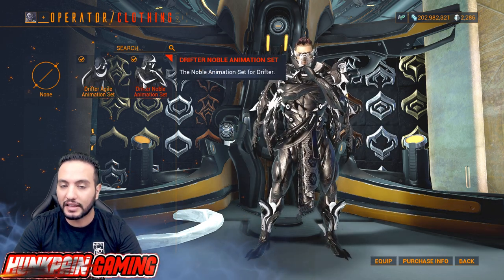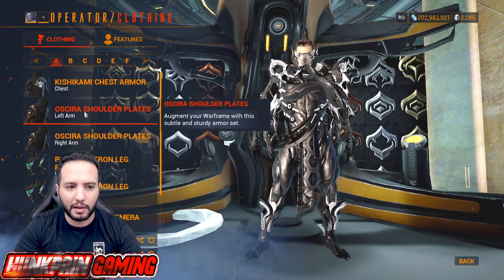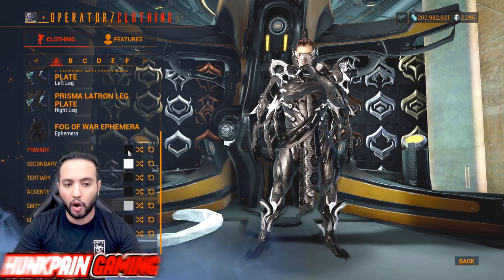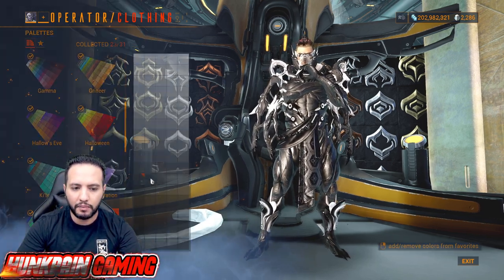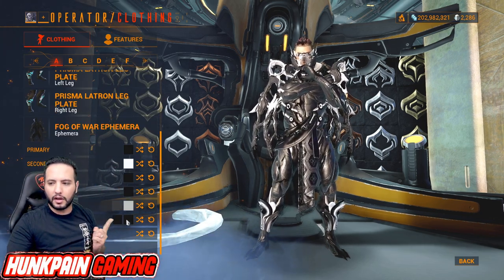You have two options for the animation set — this one is way better, or don't use any if you don't like them. For the attachment, you're going to use Kushikami Chest Armor, Sekira Shoulders, Prisma Latron Legs, and Fog of War Ephemera. For colors, we're going to be using black, white, black, black, then emissive dark gray. Energy is going to be black and black — two blacks on energy for the Fog.